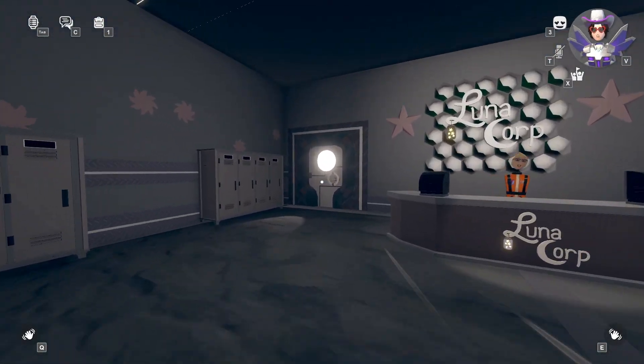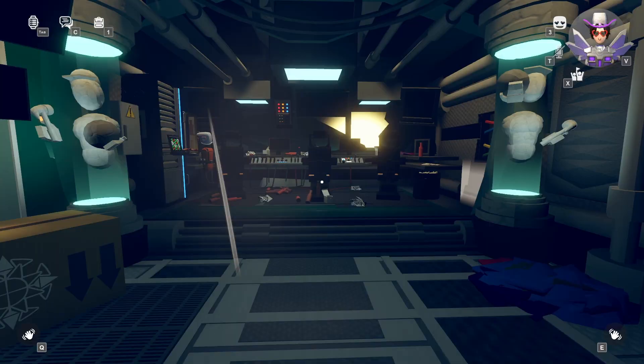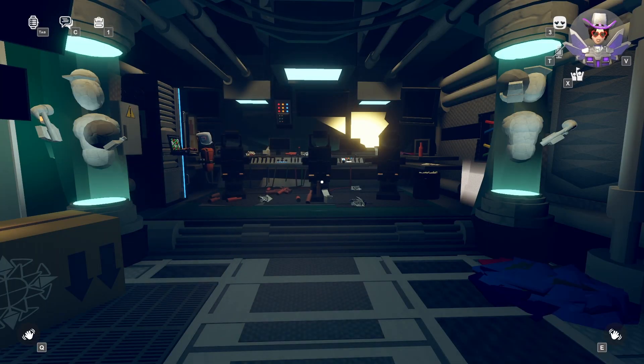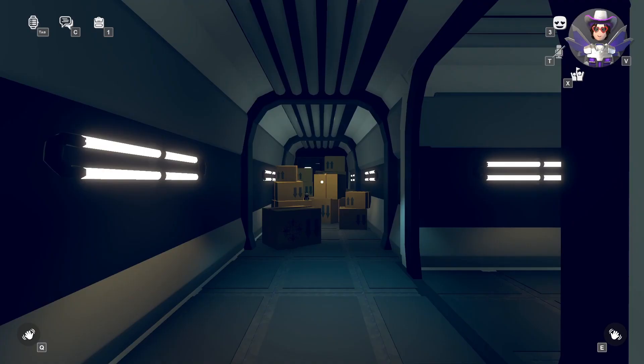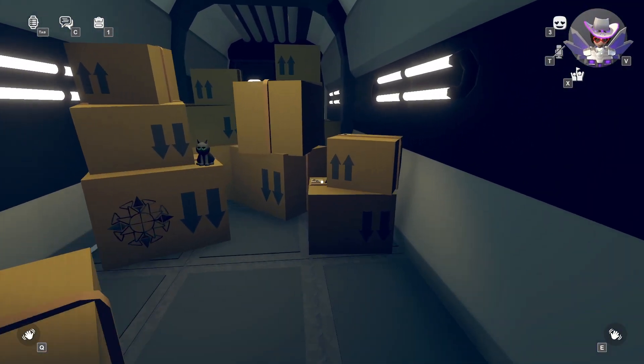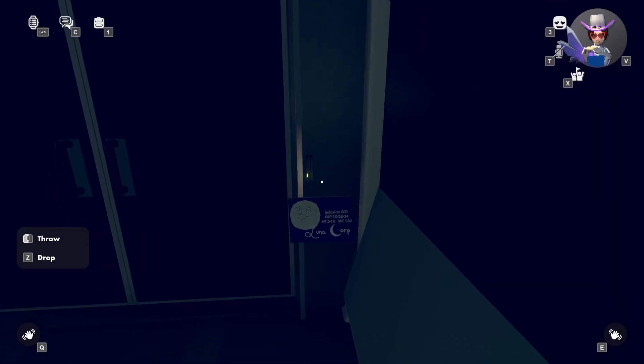Once you're in here, go towards the door on the left and use the control room door. As soon as you're in this room, immediately turn around and use that wheel to go towards the hallway. Walk straight forward and grab this key card on top of this box.